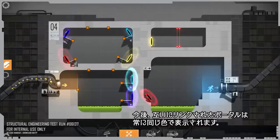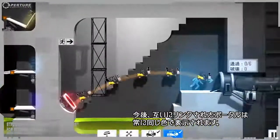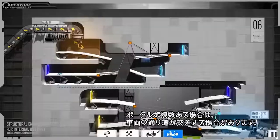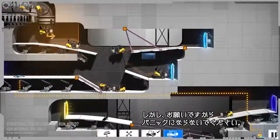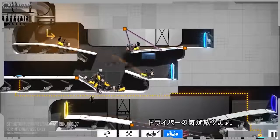From now on, interlinked portals will always have matching colors. Vehicle pads may cross when there are several portal pairs. But please don't panic, as this may distract the drivers.